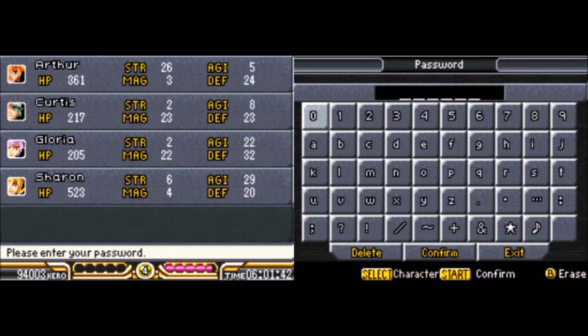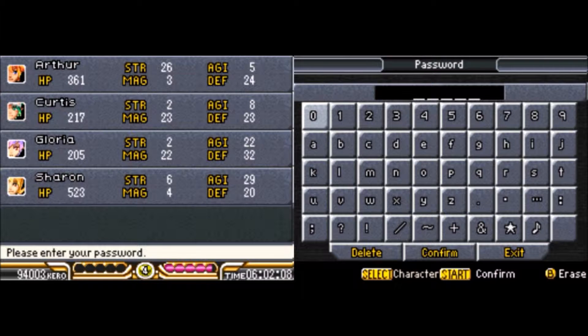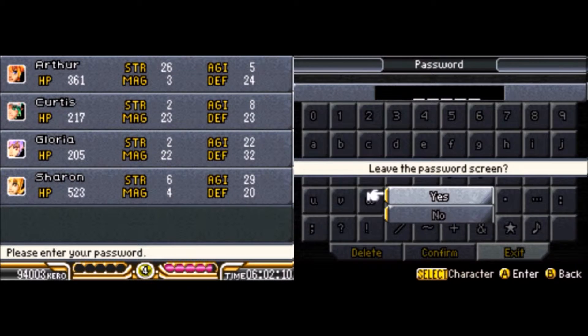First things first, we have some password quests. Let's enter 0098 — there we go. And that unlocks a hunt in Irem Depths. The next one I want to do is J0ERP9. Okay, there we go. And that unlocks the smash and grab event in North Tower.